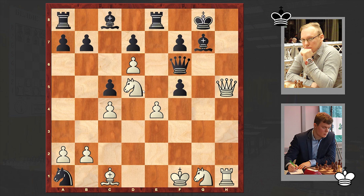He takes f5, Nd5. Well the threat was Bg5, right? What else can black play? Qd4, then Ne2, and resignation followed.